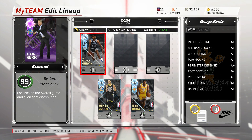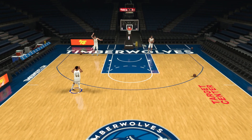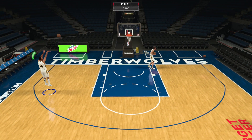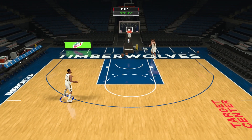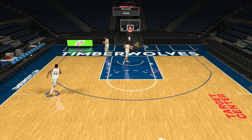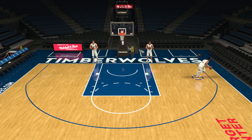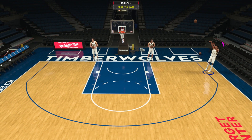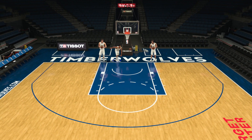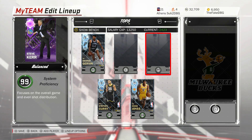George Gervin has hot zones in most spots inside the 3 and 2 spots outside the 3. His release is one of the nicest in the game, and there's a reason why he was a starting or bench player in my God Squad lineup most of the time on PC. When he came out — I think the same day as Kawhi Leonard — I had George Gervin over Kawhi Leonard on my PC team, which was crazy. He does everything on offense and is also a good defender.